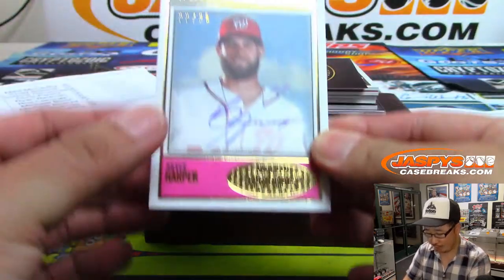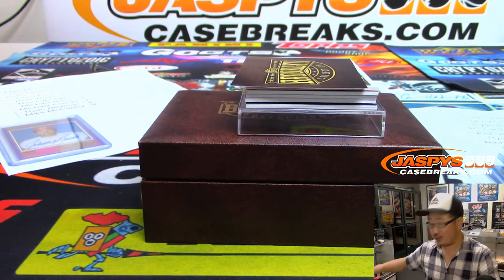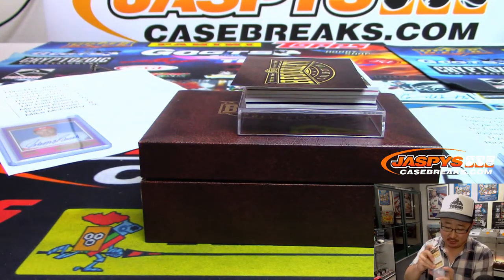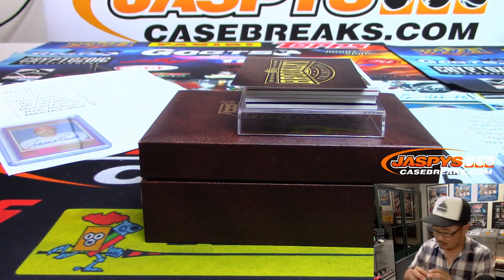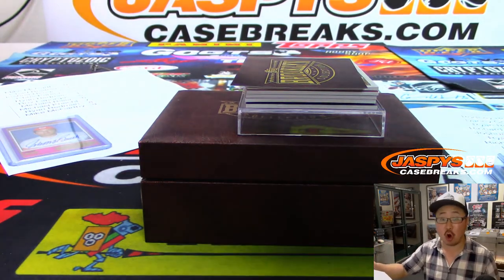Good luck everyone. Last box — we got Bryce Harper, Nationals edition, 22 out of 25. Remember, this is the 2018 edition. And that's for the Jeter, Acuna Jr., Judge, Harper number block.